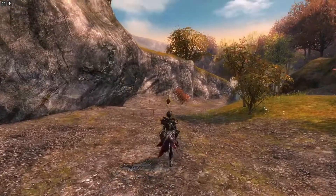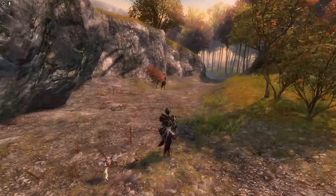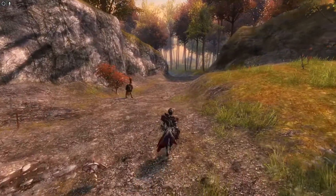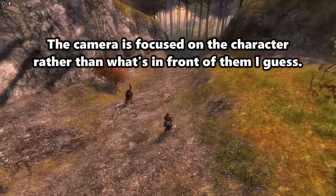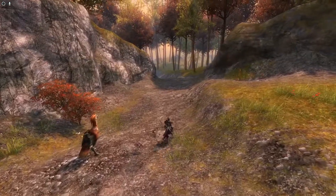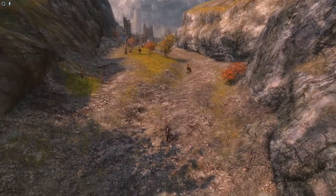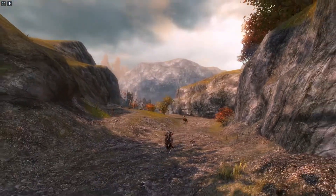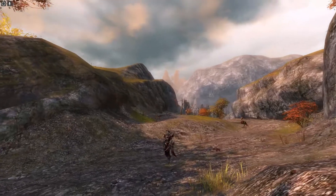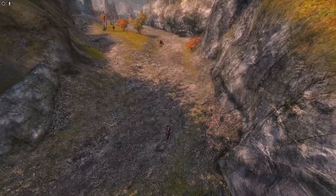I enabled auto walk and we're just going to have a look around. One thing with this game that always kind of bothered me — this camera does not really support looking very far. Going downhill it works, but imagine going uphill. I can't really see into the distance. I've never seen that before because I'm always looking at the ground, and that is something that always bothered me with Guild Wars.